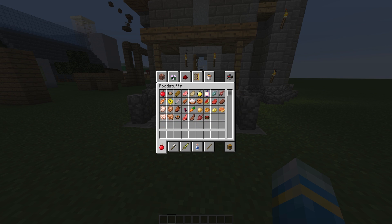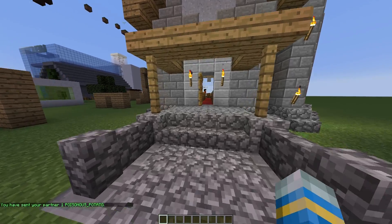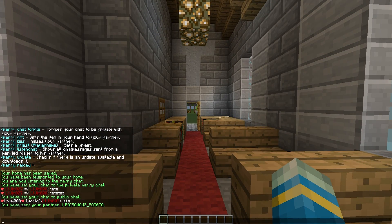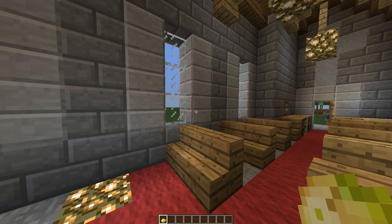You can delete your home if you want, or give your partner a gift. We're going to give them a poisonous potato - I wouldn't suggest giving this to your partner in real life, but we're going to do it anyway. So '/marry gift' - we've given our partner one poisonous potato. You can also do '/marry kiss' and there is a nice particle effect.